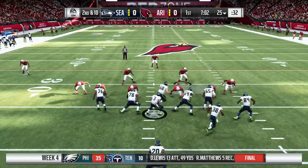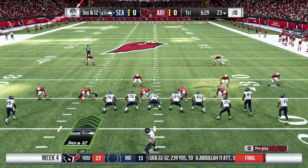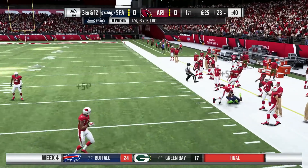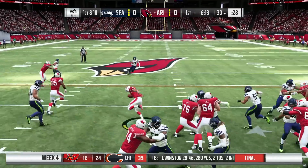Seattle gives to Davis out of the backfield but he can't hang on. On 2nd and 10, Penny goes straight into a brick wall named Redick. On 3rd and 12 from the 23, Wilson is incomplete looking for Brandon Marshall — Pat Peterson in coverage. Arizona takes over as Seattle goes 3-and-out.